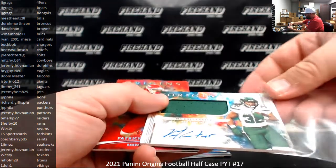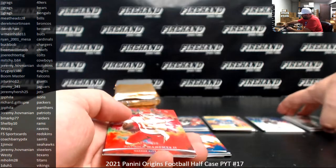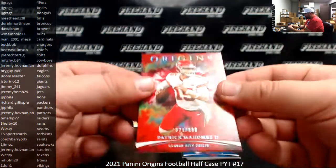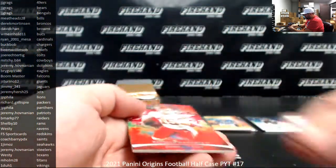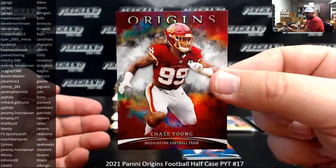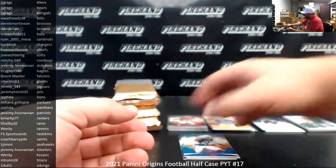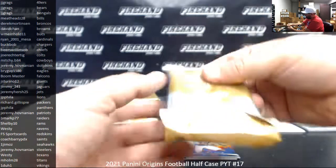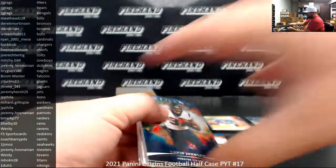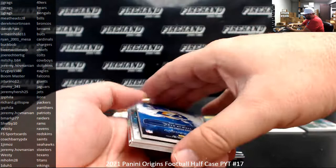Jets are one of the teams in the filler we ran a moment ago. We award Jets, Eagles, and Jaguars in both half case breaks, and I think the Chargers were awarded in this one and the Chiefs in the other. Speaking of the Chiefs, Patty Mahomes, red to 299. And a silver to 79 of Chase Young, Washington Football Team — FS Sports Cards on that one. Washington was a big upset over Tampa Bay today, although it came at a price — Chase Young's injury. David Johnson, Seth Williams, 2-2 Atwell, rookie patch, L.A. Rams, that's a blue version to 49.